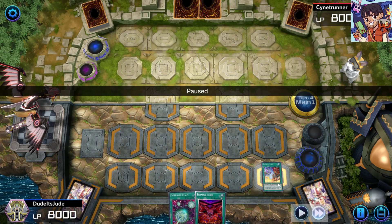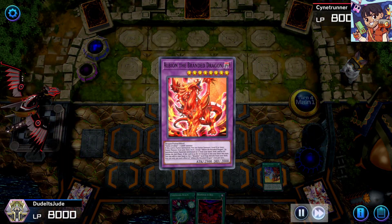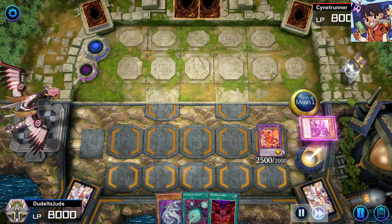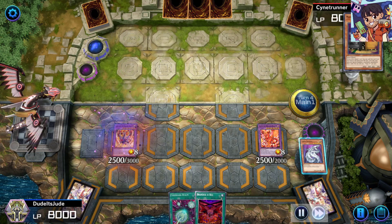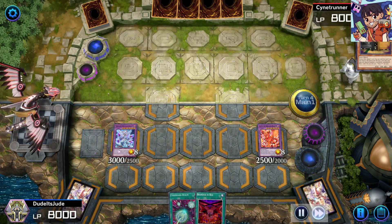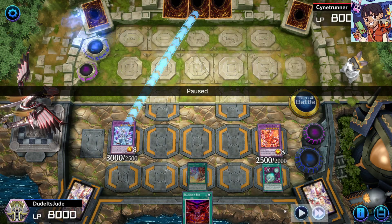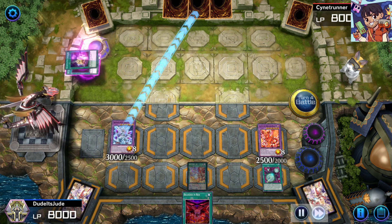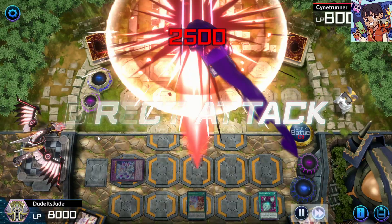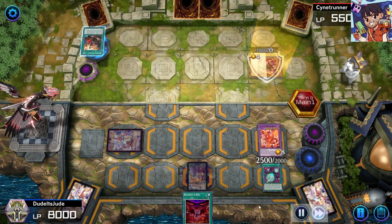Top deck of the year: I drew Branded Fusion next turn. They go Maxi C again, but I go Albion, then Lubellion for a different extended play, then Mirrorjade for the banish. I recycle Branded Fusion via Tragedy. My Cyber Dark Realm got negated, so I go for direct attack — but they have Snow, which puts my card face down. I banish the Snow even though Mirrorjade goes face down.